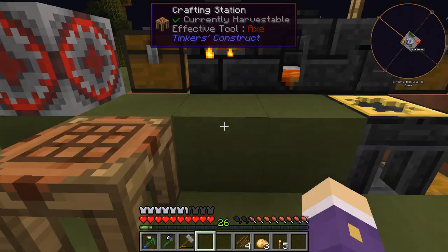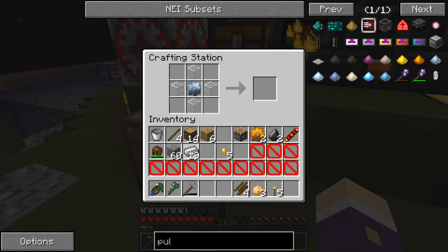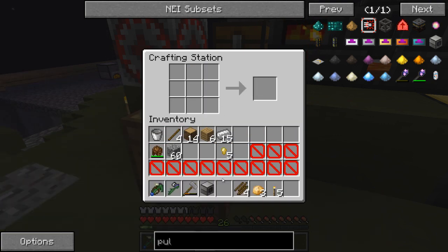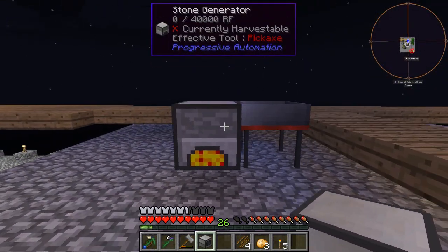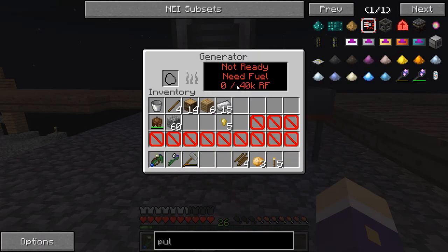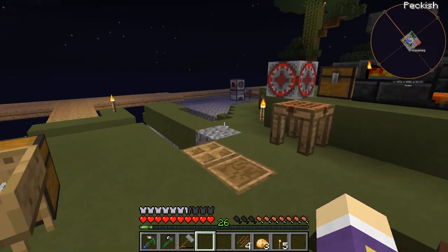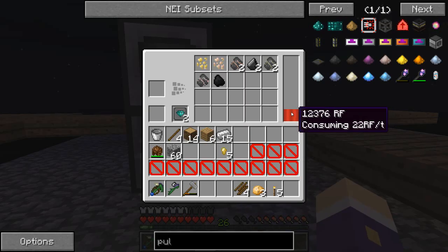Now let's build this. I need the iron I made earlier. Tin, glass, glass, glass, glass, glass, and iron, iron, iron, iron, iron - my first machine frame! Add the piston, those two either side - give me a pulverizer! I'm going to put the pulverizer on top. It needs a bit of fuel - I can get some coal or charcoal. Let's get it building up power. It's RF compatible so it should receive power from this generator.